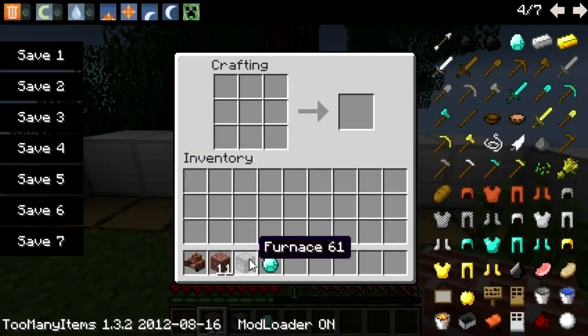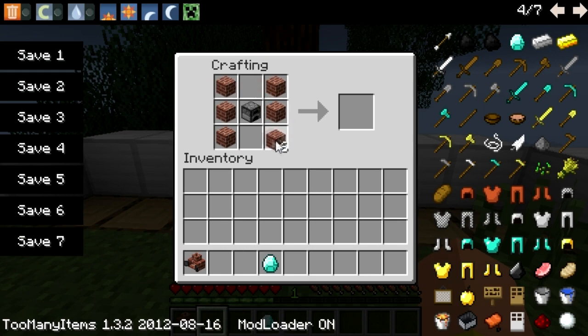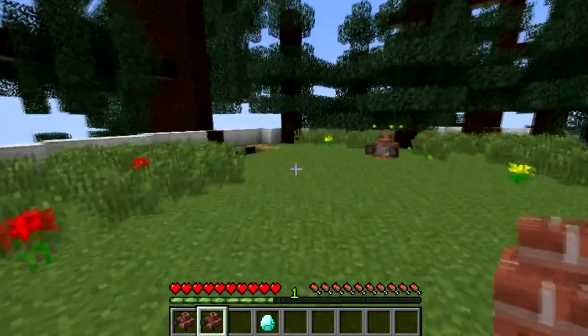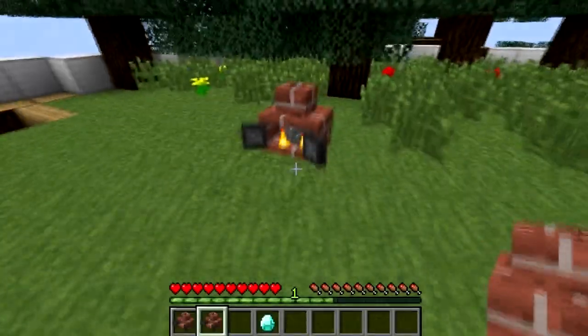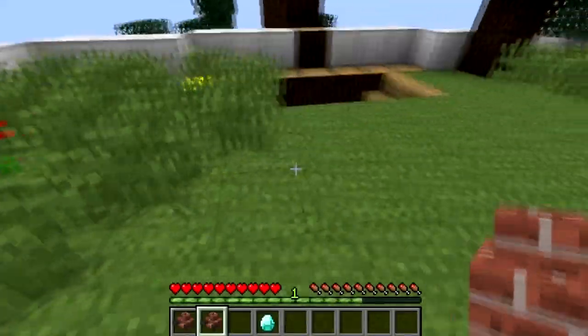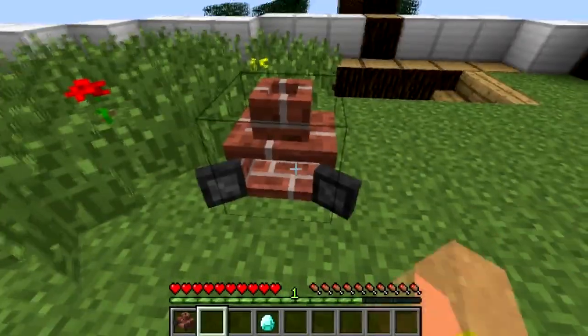The way you actually create the incinerator is you need to place a furnace in the middle surrounded by bricks. The recipe is quite cost-effective, although finding a lot of clay can be tricky. I've been finding clay a lot in my relaxing world. We're also getting a lot of cobblestone and a lot of XP here.